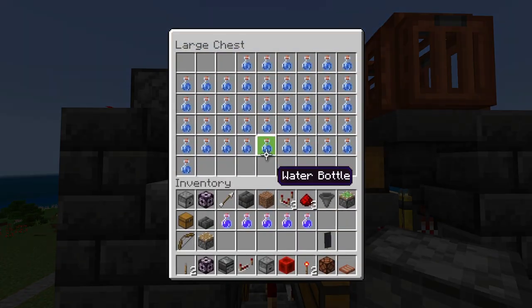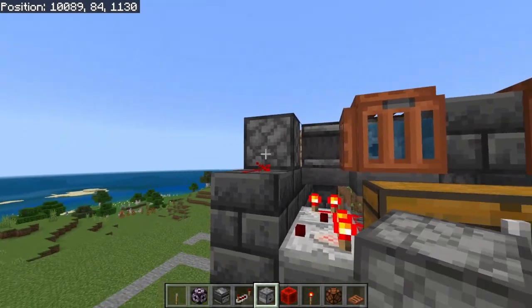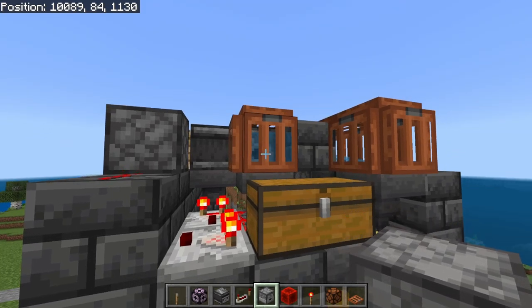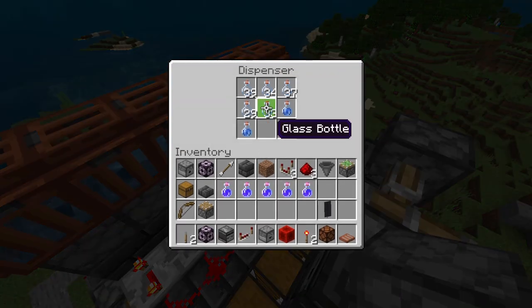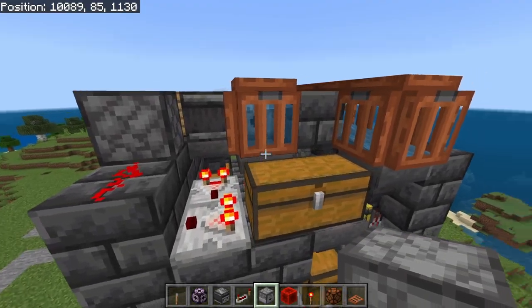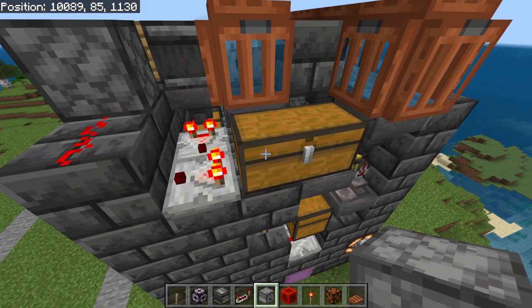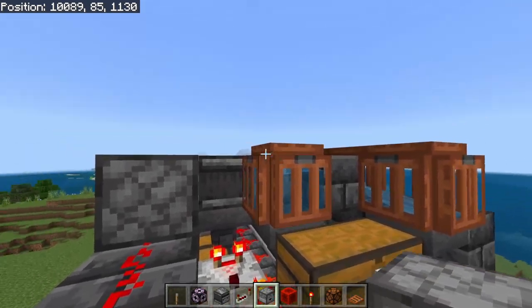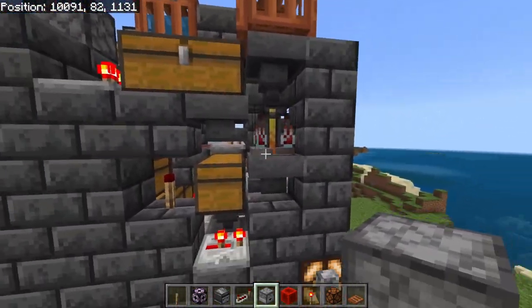On the front of the machine here you can put all of your water bottles in here if you want to manually fill them, or if you want to add on the extension here then this will basically fill up the water bottles automatically. That way all you have to do is input empty bottles into this dispenser here. The water bottle circuit does not require any interaction aside from filling it up with empty bottles every now and again, and as soon as this chest starts to run low it's automatically going to request more, fill them up, and automatically put them into the chest to be automatically used by the farm.